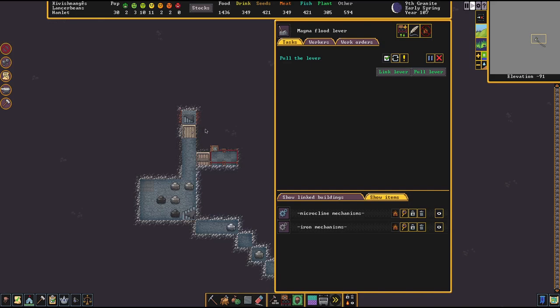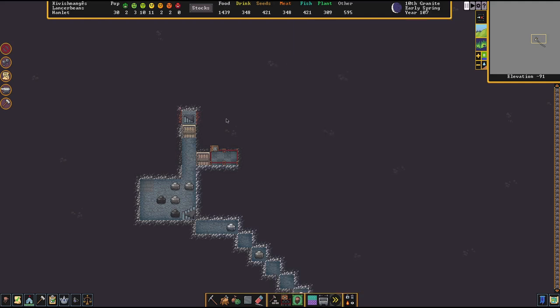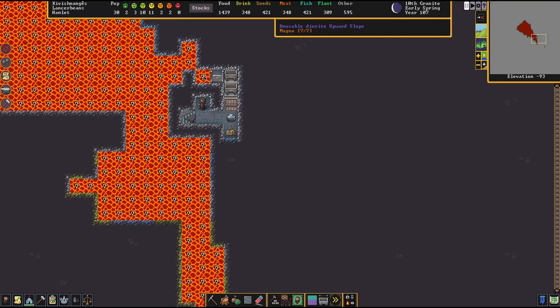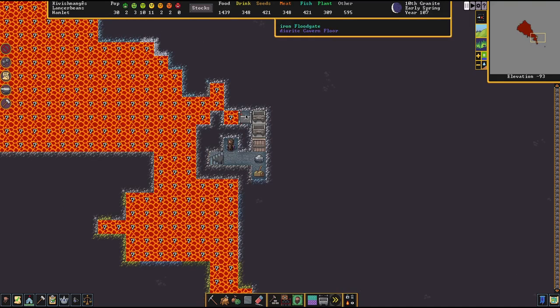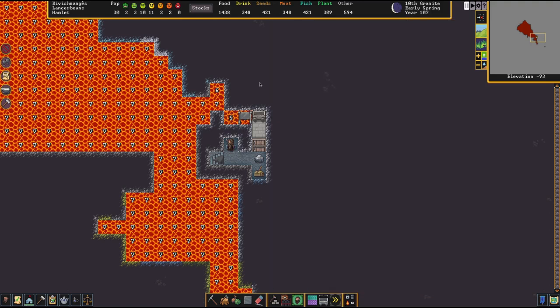We're going to lock the dwarf in so he can't wander off. There's a little channel spot where I channeled it out and covered it with a floor, so I could open it up to the floodgate. He pulls the lever, it opens the floodgate, magma floods in — then we tell him to close the lever again.